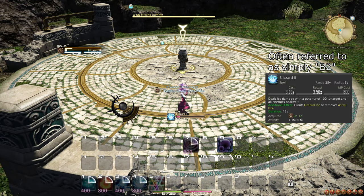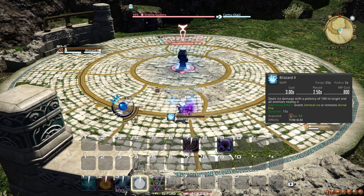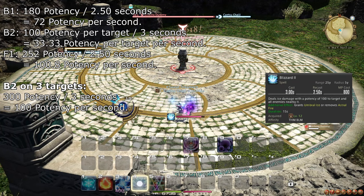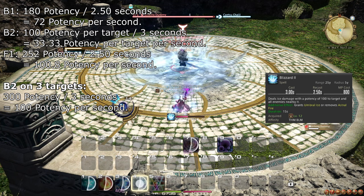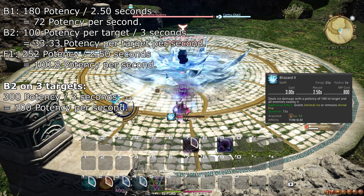At level 12, you learn the spell Blizzard 2, which does AoE damage around your target, and just like Blizzard 1, makes you enter Umbral Ice or exit Astral Fire. Due to its longer cast time, Blizzard 2 beats Blizzard 1 on 3 targets and is equal to Fire 1 in power on 3 targets, making it unnecessary to bother switching to Astral Fire. Blizzard 2 beats Thunder 1 on 4 or more targets, but for 3 or more targets, I recommend just using Blizzard 2.